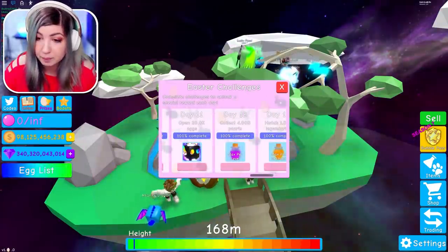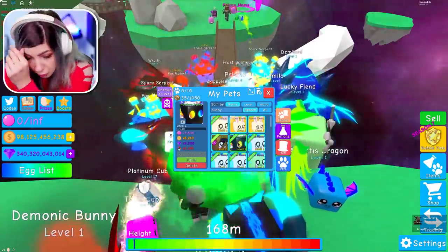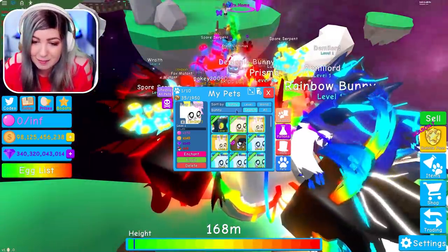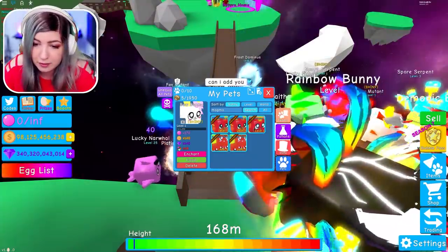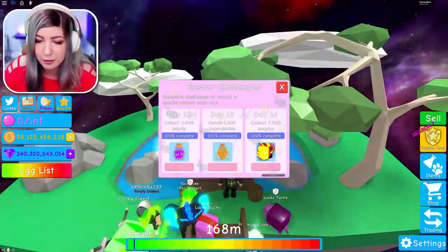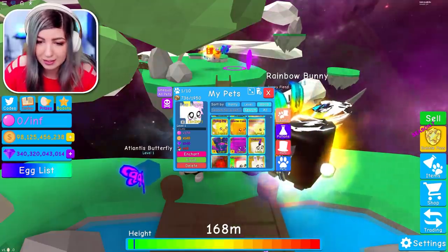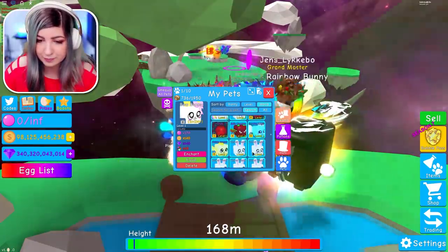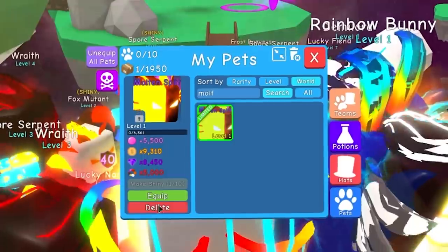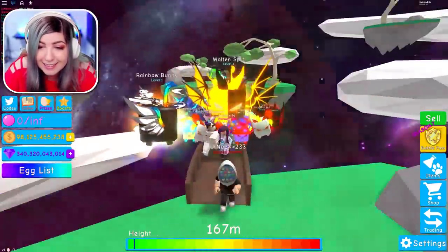We got to go find these pets. What is that pet — Easter maybe? Let's search Easter. It's not labeled Easter. Let's search bunny. Rainbow bunny! We got rainbow bunny. The last pet said magma, so I think it's a magma pet. I'm going to search magma. It is called the molten split. I literally just searched words that sounded right — should have known it was a split. These pets are sick, I love them.